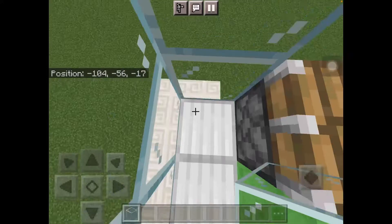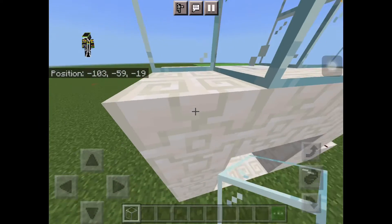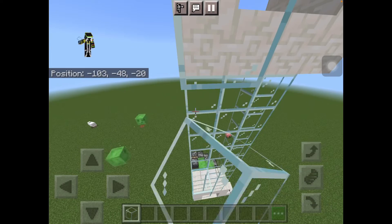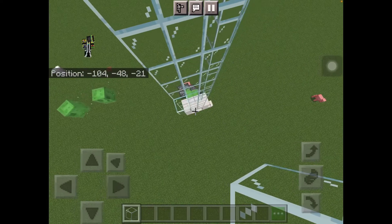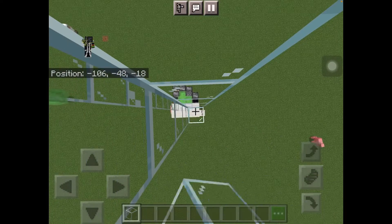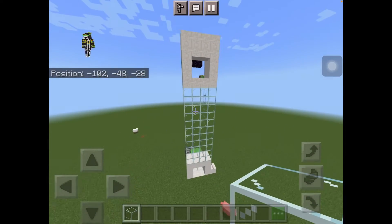You can even put glass right here if you want, all along in the corners. Same goes with this side right here. It won't really make a difference, but you can still do it — it'll look better.